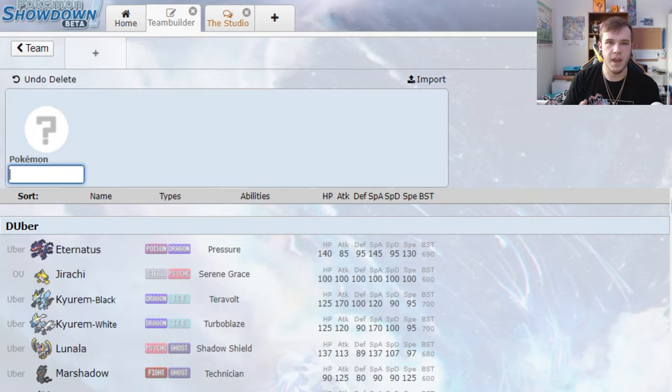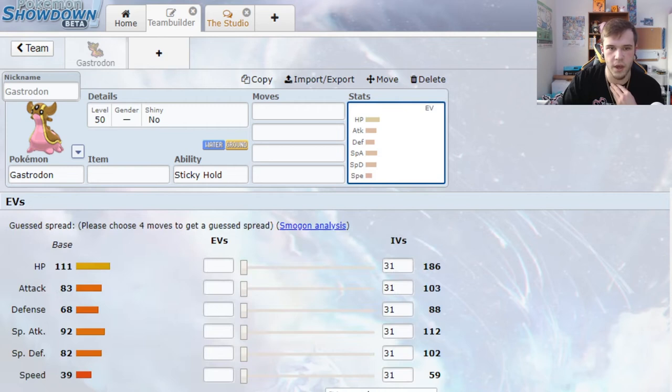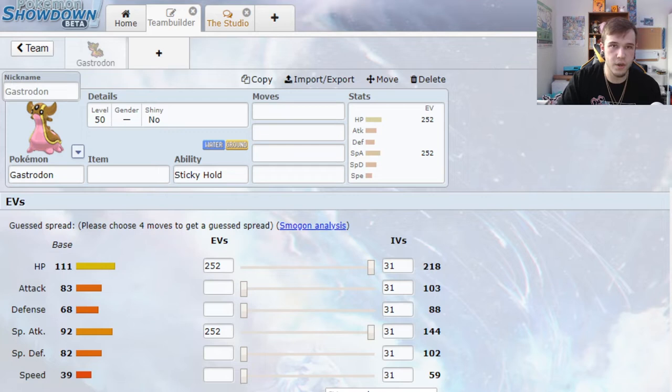Let's pull up Gastrodon and check his stats. He's a really bulky mon — not too much on the physical defense side, but high special defense and a high HP stat. So this is a mon that can eat hits. With a base 92 special attack it's not crazy high, but it's definitely enough to keep pressure, especially as long as your STAB moves — your water and ground moves — are super effective. The water/ground typing is fantastic with the only weakness being grass, unfortunately a quad weakness.